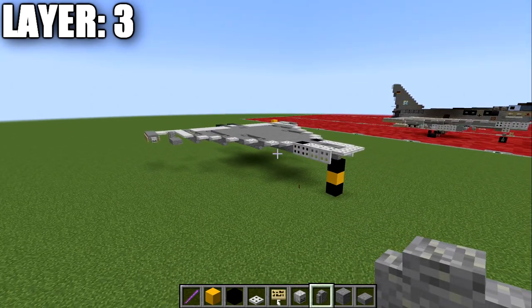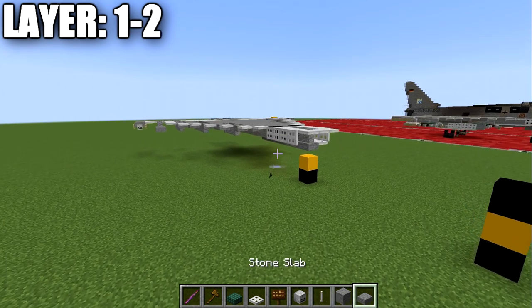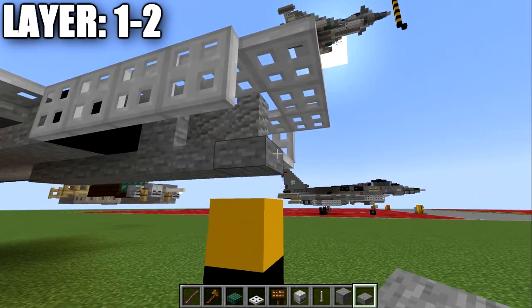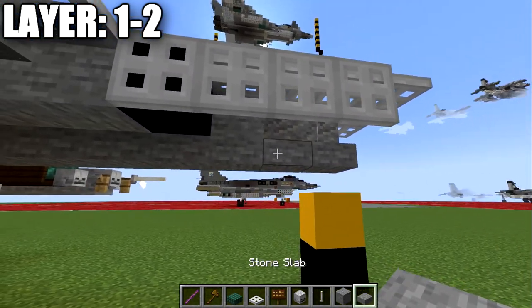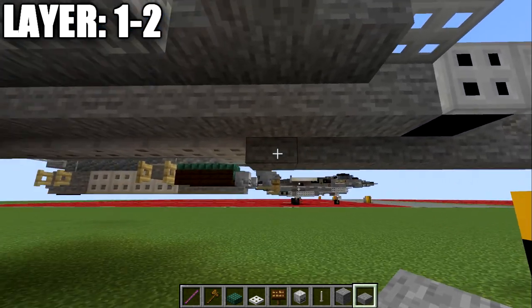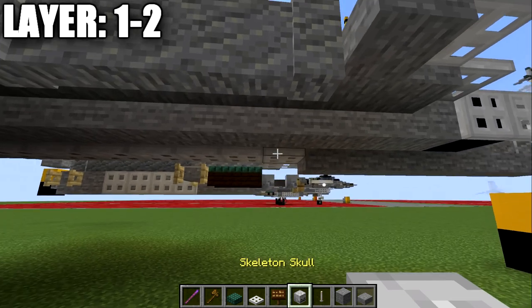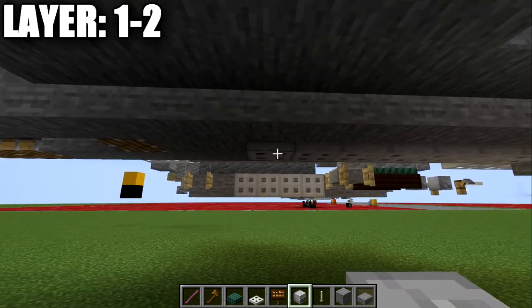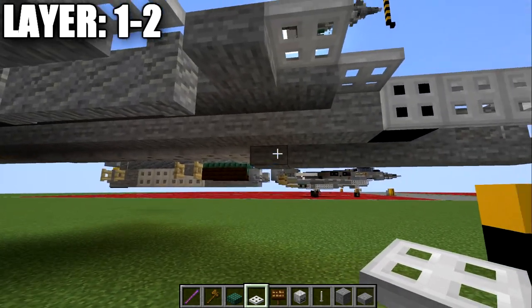Moving into layers one and two, we place a stone slab on the bottom of this andesite wall, then six more stone slabs back for a total of seven. We place seven iron trapdoors back down the center, completing the center line for this layer. To the sides of the stone slabs, we place iron trapdoors on both sides.